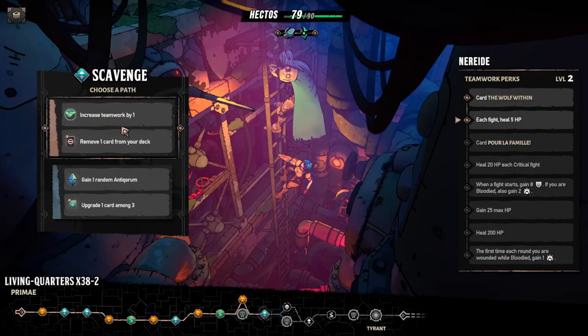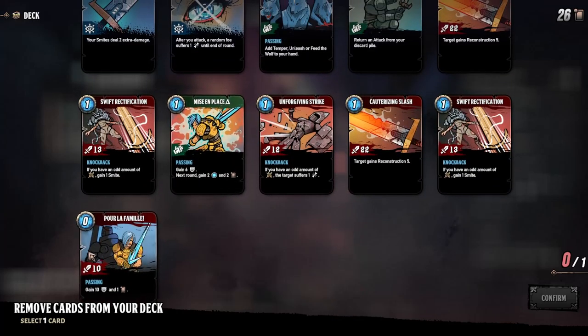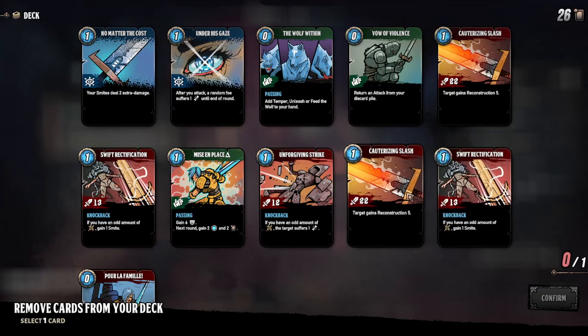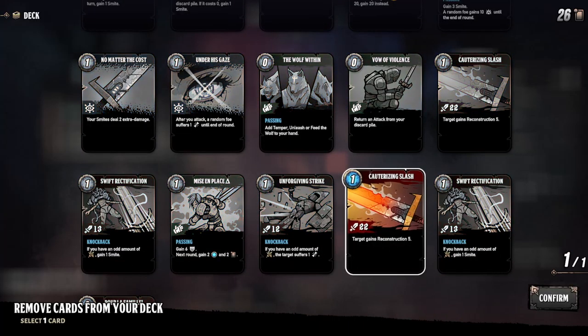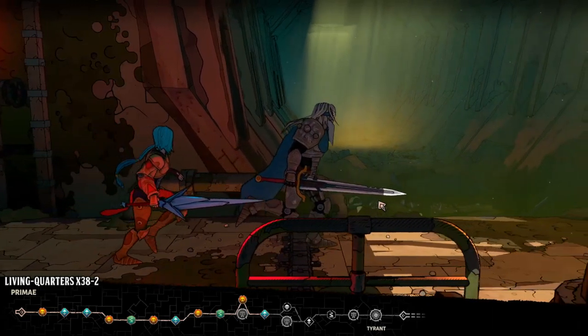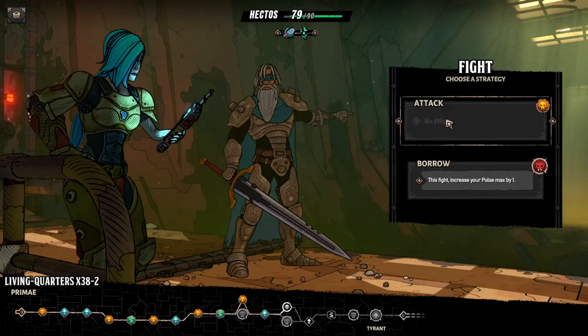Increase teamwork by one and remove one card from your deck. Should we increase the teamwork? We should — why not? Let's remove a card. Pour la Famille: Passing — gain 10 armor and one card, and 10 damage at zero energy cost. That's a very good card. Should I remove the Cauterizing Slash? I'll remove the Cauterizing Slash — just five degrees reduce your HP max by one.